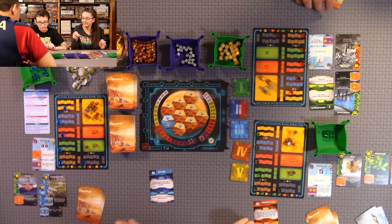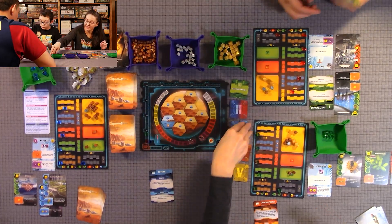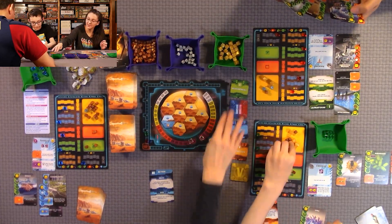Next round: Quentin chose Production, Anthony chose Action, and I chose Development — three different phases. We start with Development first. I'm playing a card that during the Production phase gives me one mega credit for every card with a certain symbol, and I have two of those right now — so it will pay for itself quickly.